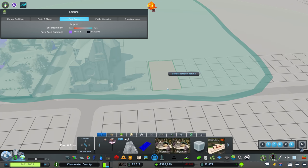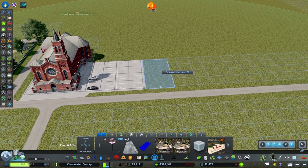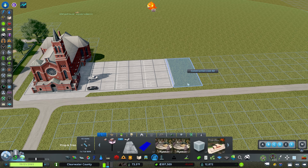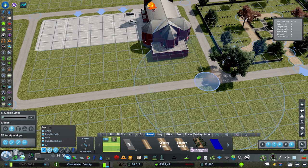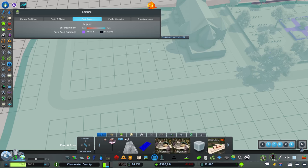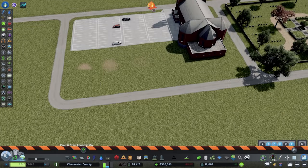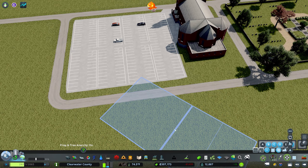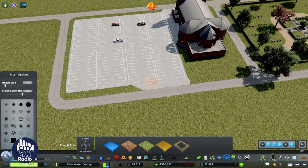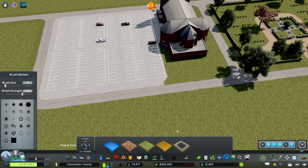I've worked on a couple of church projects and was always surprised by the amount of parking required. The church wants enough parking for all of the parishioners — they are not looking to have people unable to come because there's no parking. I'm going to use Move It to mirror these parking lots because they were getting a bit messy. Then I want to surface paint around here and do a very good job of landscaping around the church.